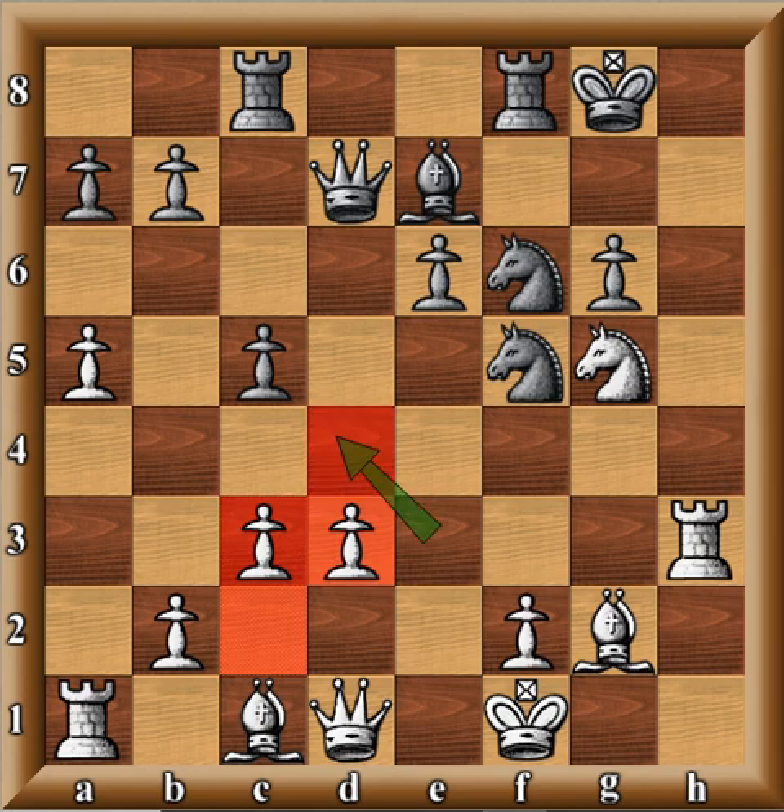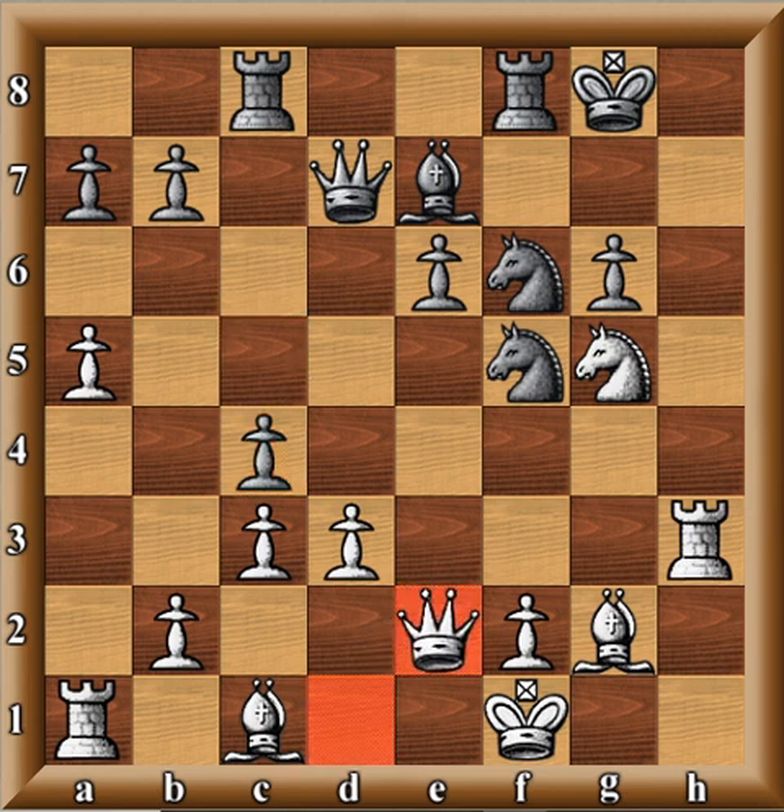Now Black can't use that anymore — it's an outpost. What's fascinating about this game is the simplistic play from White has caused Black to go astray, with so many problems now. Black has really got to be careful at this point.